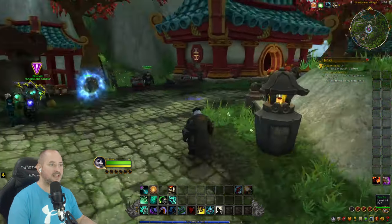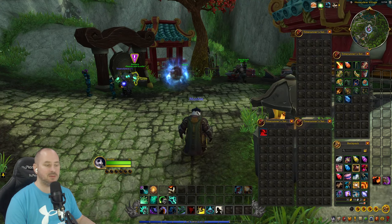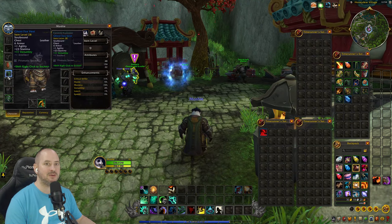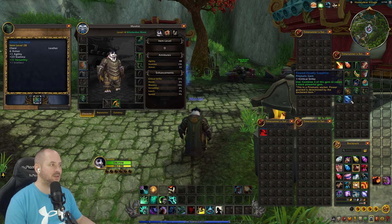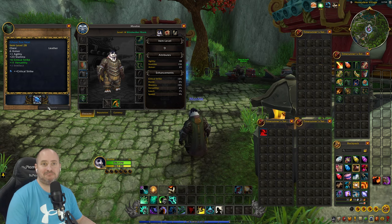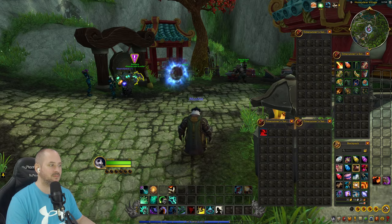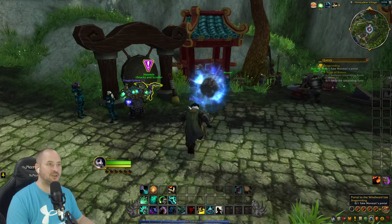Alright, where we left off we need to go through a portal. Actually, should we add that gem back to our chest item? We have one that gives us plus critical strike — oh it gave us six, so that's better than one. We'll leave the other gem for now.